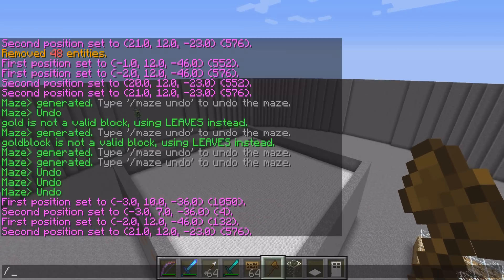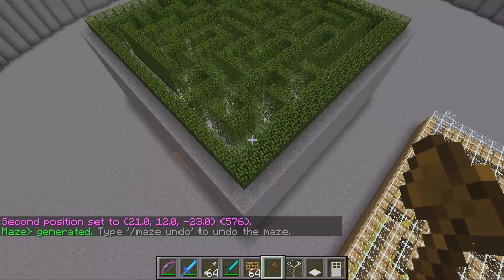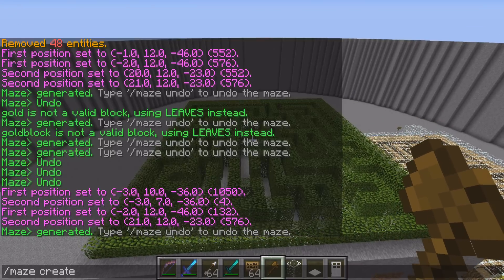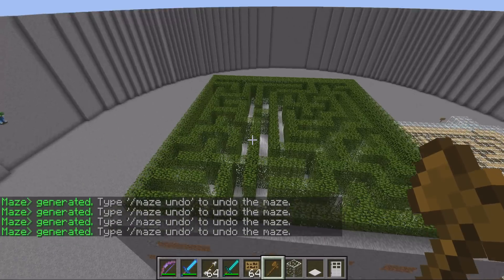The first command for this plugin is simply just slash maze create, and that creates the default maze. As you can see it's got a height of three blocks, it's made out of leaves, and it's got a width of one. So it creates a fairly basic maze. If you do the same command again it just generates a different maze each time you do the command.